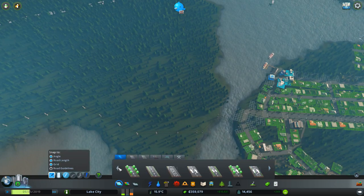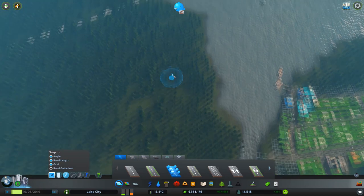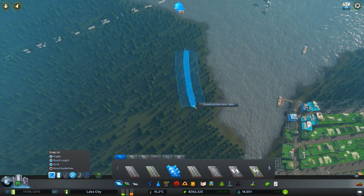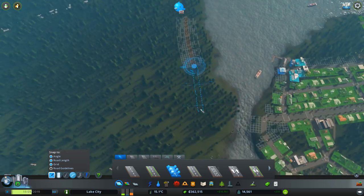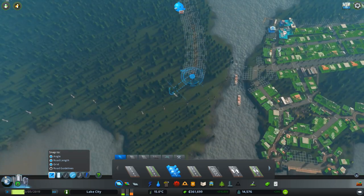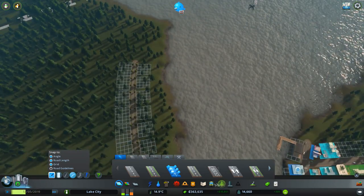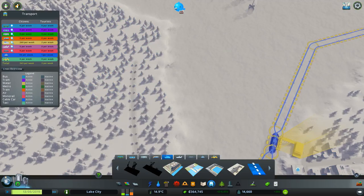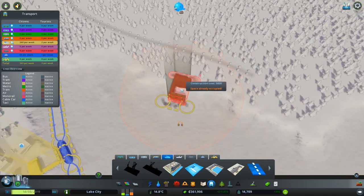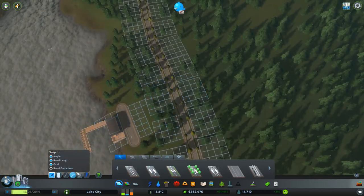Here we go — this is going to have to be quite an affluent suburb for this to work. We need to come in here like this. We're going to put the ferry terminal just over here — I don't want it to be too far from the main road.